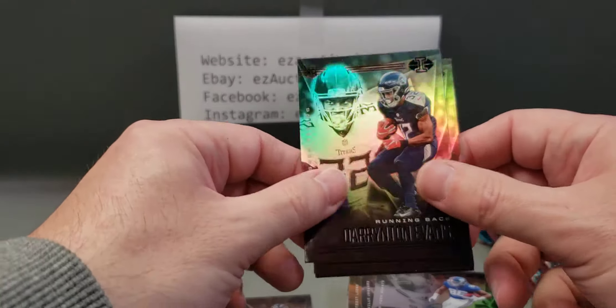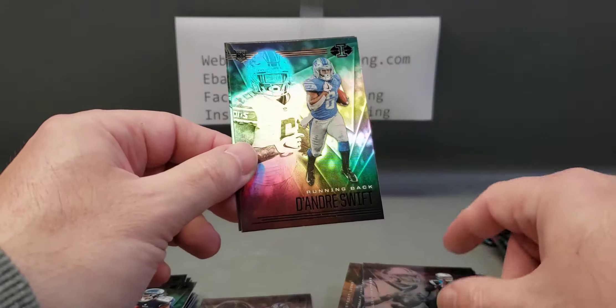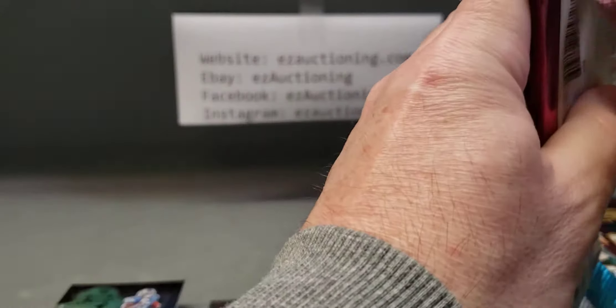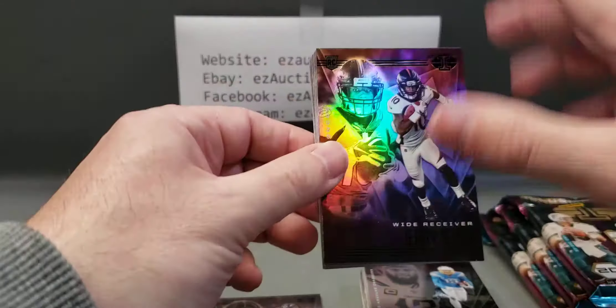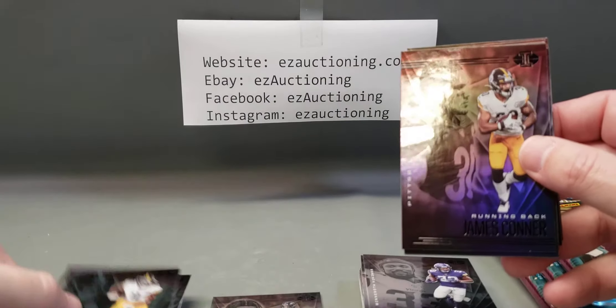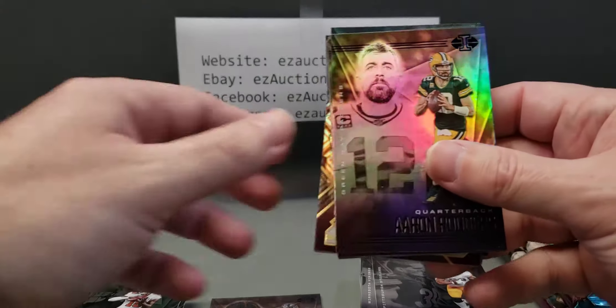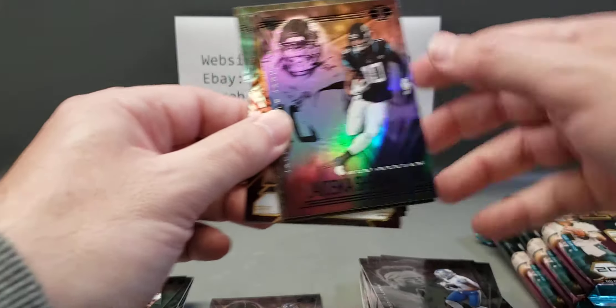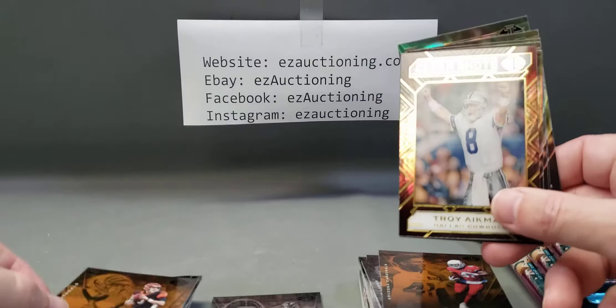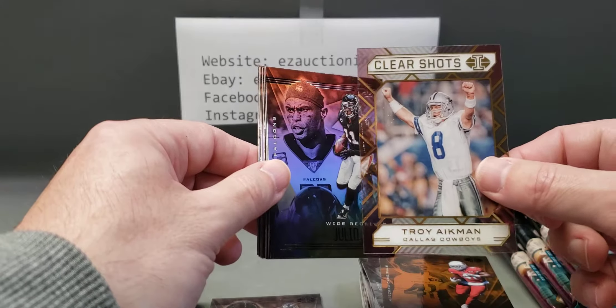Darius Slayton, D'Arrington Evans rookie, Ryan Tannehill, Teddy Bridgewater, D'Andre Swift, and Keenan Allen. Looks like a duplicate pack here — Jerry Jeudy, Dalvin Cook, Chase Claypool, Conner, Tyler Johnson, Rodgers, Marvin Jones, LaViska Shenault, Kenyan Drake parallel, a nice Joe Burrow parallel, and a Troy Aikman Clear Shots acetate card — pretty cool looking.